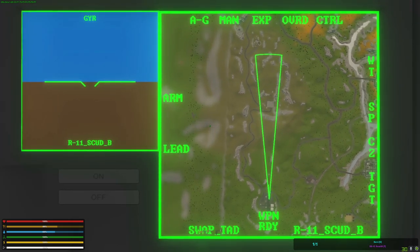On the left side you can see the gyroscope, and on the right side you can see the ballistic aiming cone as well as the ballistic line. As you elevate your missile, your ballistic line moves around as well.